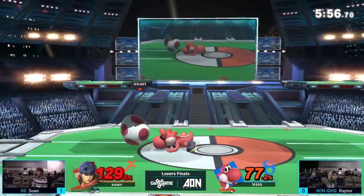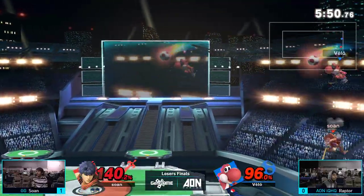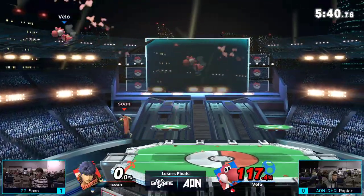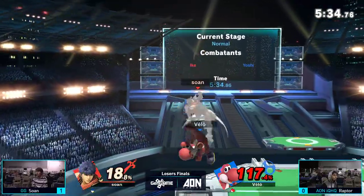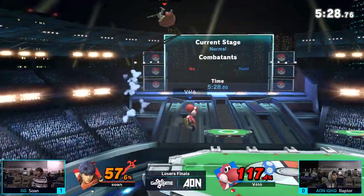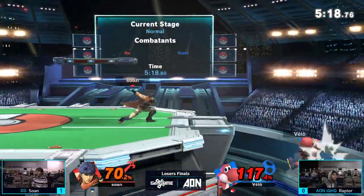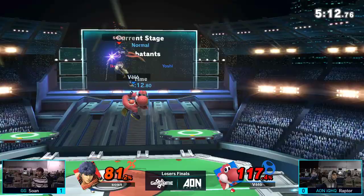Zone tries to read an air dodge but Raptor is having none of it. Double down tilt into down B — gets the maximum damage possible but doesn't get the kill out of it. Now he's at 140, and throwing out big moves like that down smash is going to lead to his demise. Both players on their last stock. Zone puts out a dash attack, gets the counter — but in the wrong direction. Now it is Raptor in the driver's seat, pushing him into the corner, taking 57%. You've taken a lot of percent on this stock and you don't want to lose this lead.